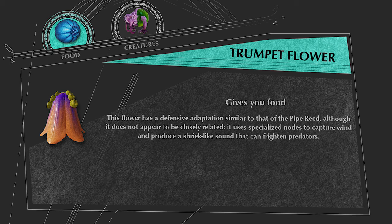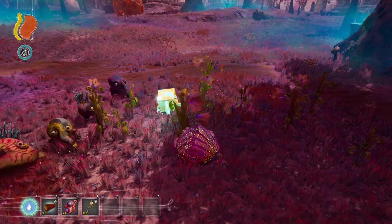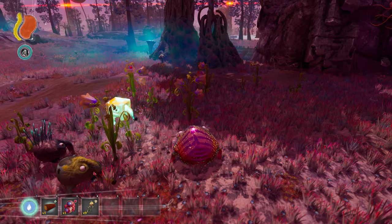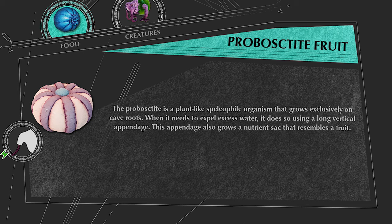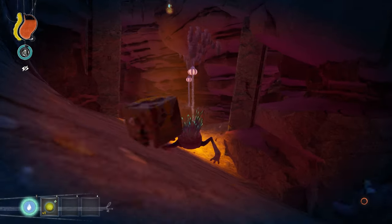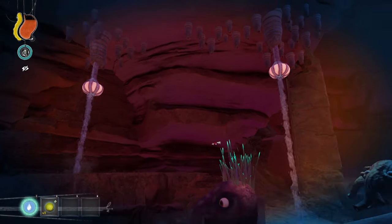The Trumpet Flower is this unique tall flower that usually spawns in clusters with other trumpet flowers — it has a very unique look — and it gives 7 food when eaten. The Proboscotite Fruit might be found in the savannah depending on your map generation because it spawns in a unique type of cave which you could or could not get, which is why it's worth mentioning here.